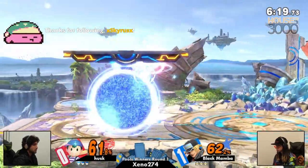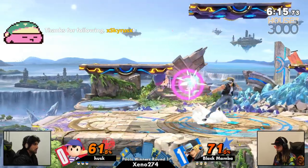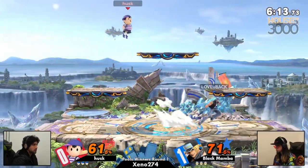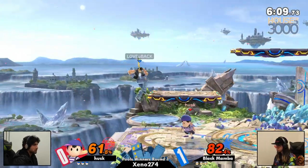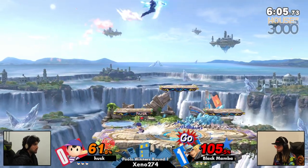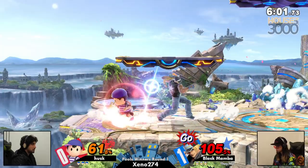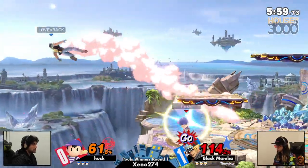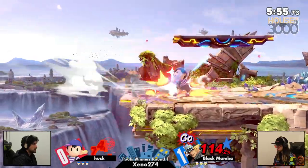That up smash — so confident with the charge, but it's not going to hit sadly. PK Thunder situation. 71% on Black Mamba, 61% on Husk here. Again the PK Thunder. And now it is going to be Black Mamba at the ledge again. We've seen how much damage Husk can get here. But the PK Thunder is actually in a very fortunate direction for Black Mamba — able to get the GO meter, but the good roll is going to dodge the Power Geyser. And a great recovery for Black Mamba.